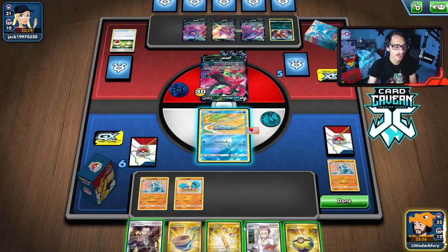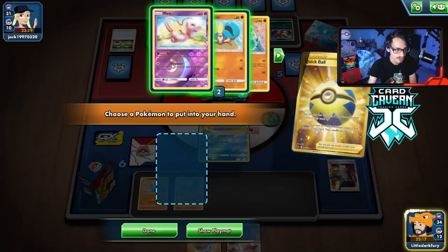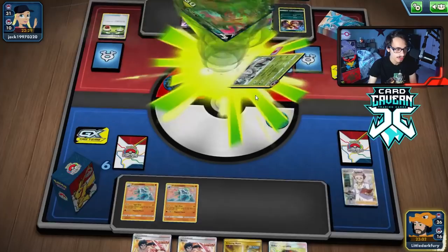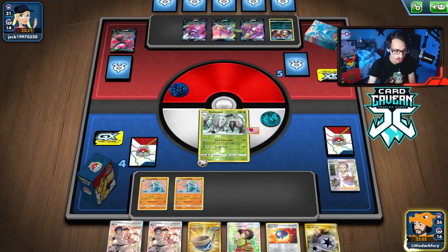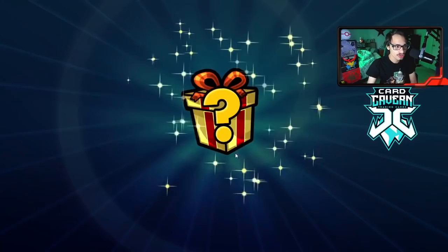We take the Mew out of the deck since we don't need it. We need to find Glissapod and energy. We get Erika for next turn — nice. They might not even be able to attack because they energy-switched. We get a Twin Energy which is huge, but I'm worried about a Marnie since we have three supporters in hand. They just concede — not the most eventful match, but free wins against Eternatus V-MAX always feel great.